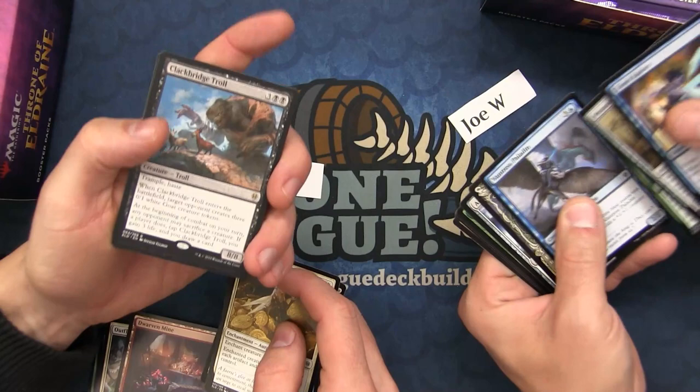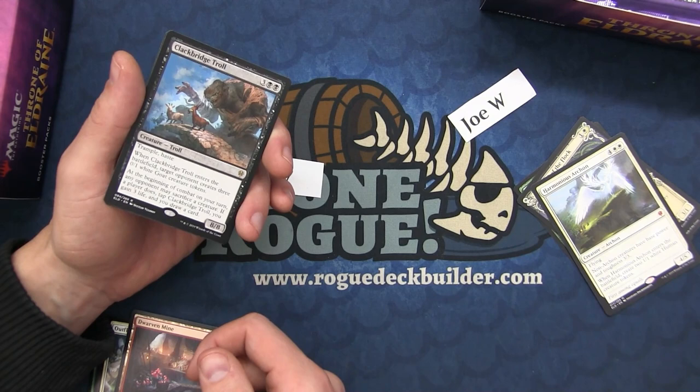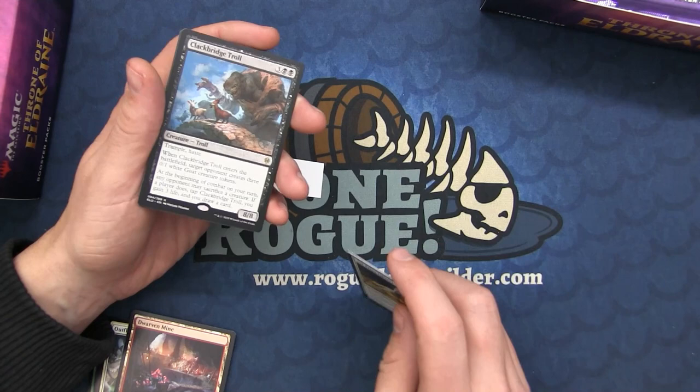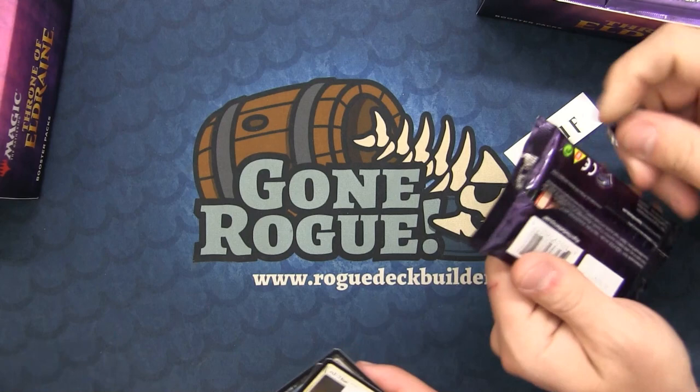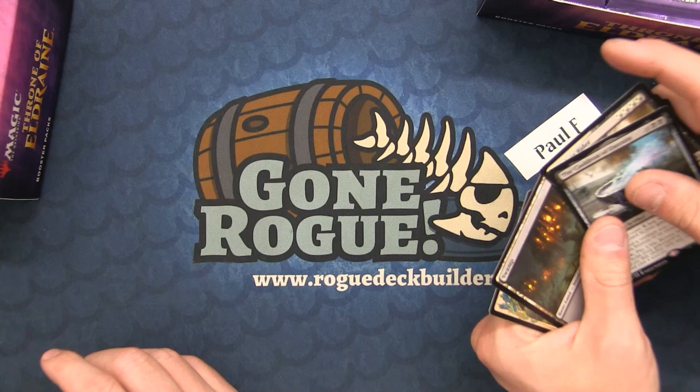I think I've gotten a foil in almost every single pack — maybe two packs haven't had foils. They did up the foil rate in this set. For Andrew, I'd say three-fourths of the packs I've opened have had foils. We got Clackbridge Troll — there's a funny Pioneer deck with this. You run the card that gives all creatures -1/-1 so they die, plus something where creatures dying deals damage. Pretty awesome.